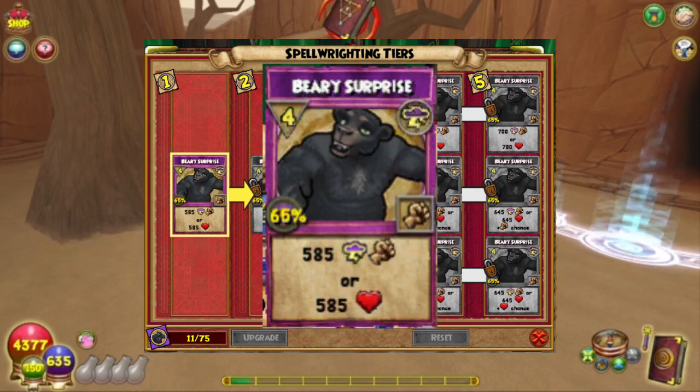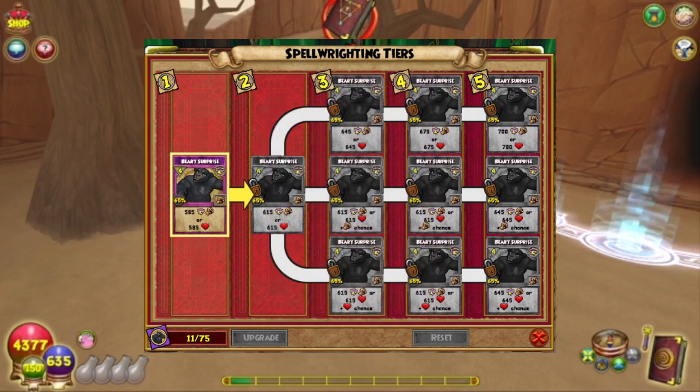At Tier 1, Berry Surprise does 585 damage or 585 heal. To get it to Tier 2, you need 75 Spellamints, and that increases the damage to 615 damage or 615 heal.